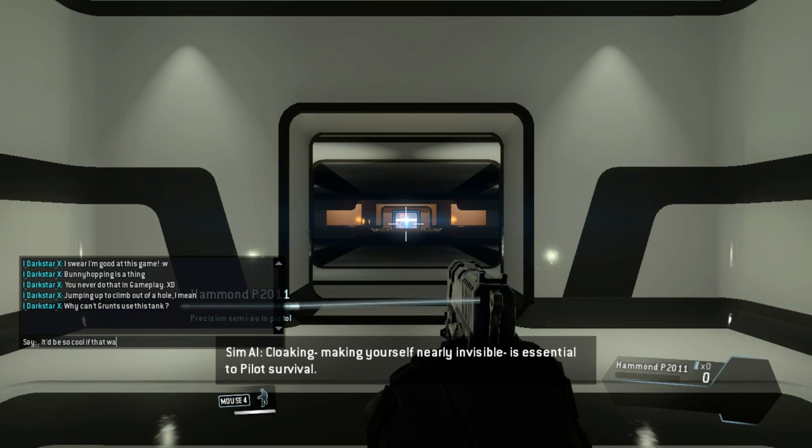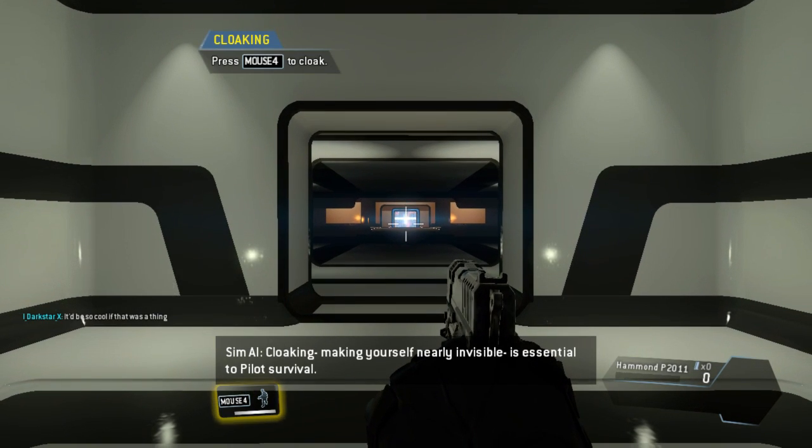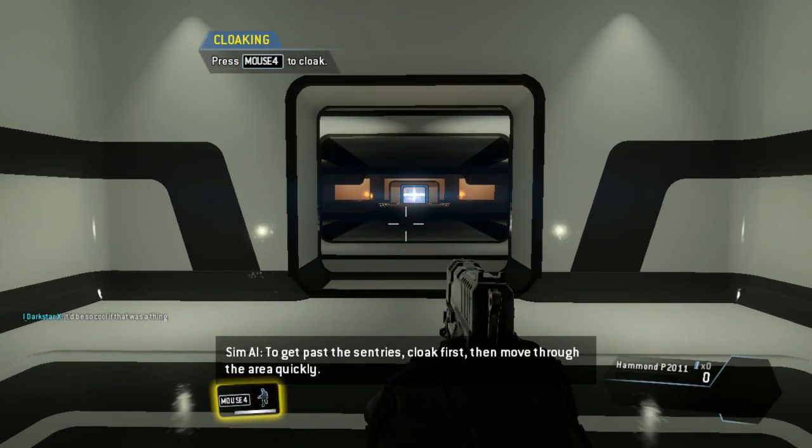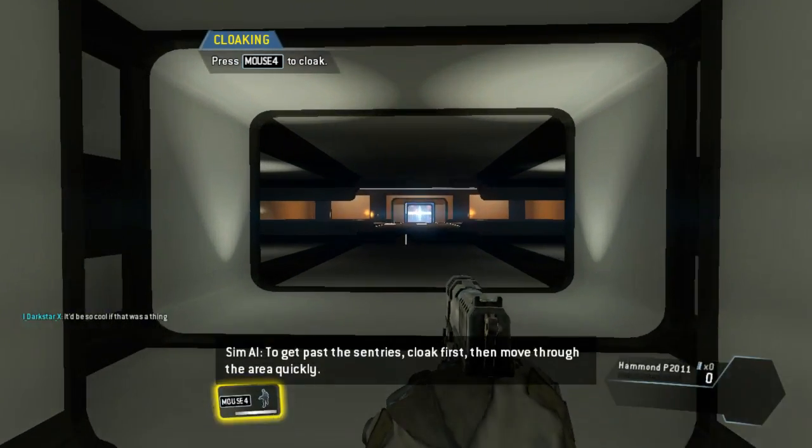Cloaking — making yourself nearly invisible — is essential to a pilot's survival. To get past the sentries, cloak first, then move through the area quickly.